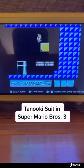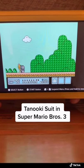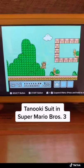Let me show you what it can do. At first glance it may just look like Raccoon Mario, but watch this. When you push down and B at the same time, you turn into a statue and nothing can hurt you. You can also use the statue to kill your opponents.